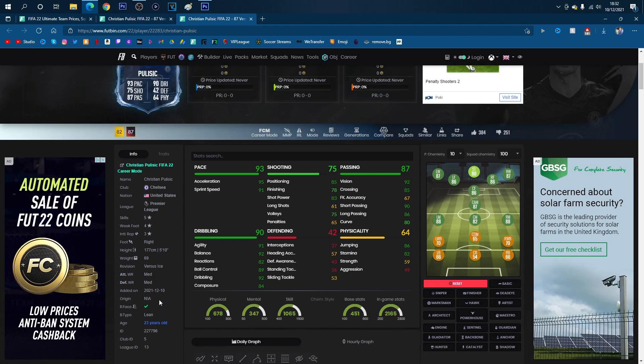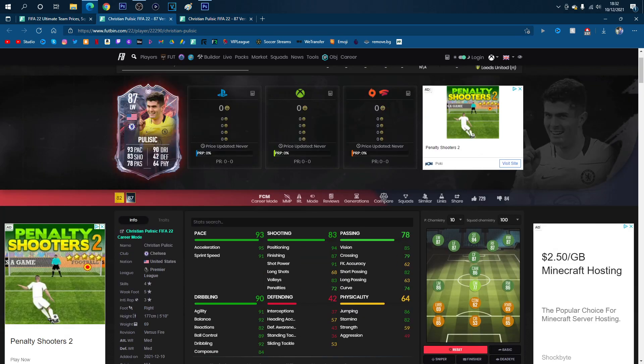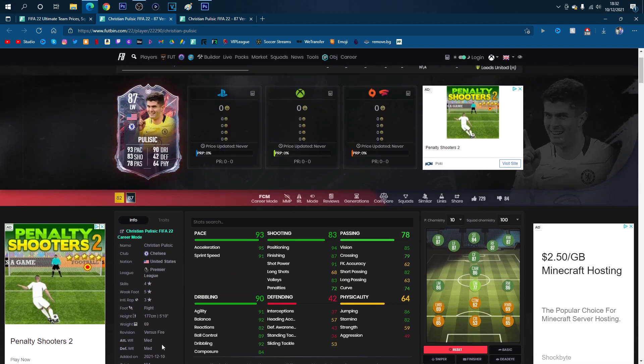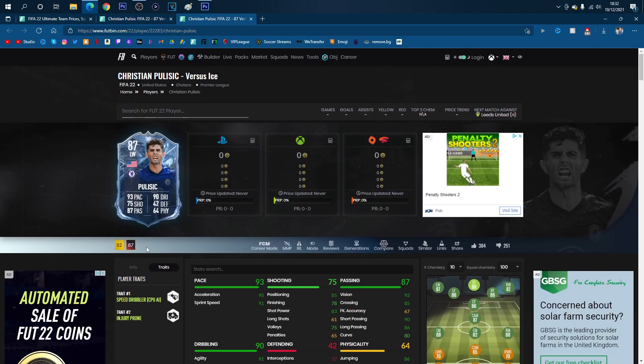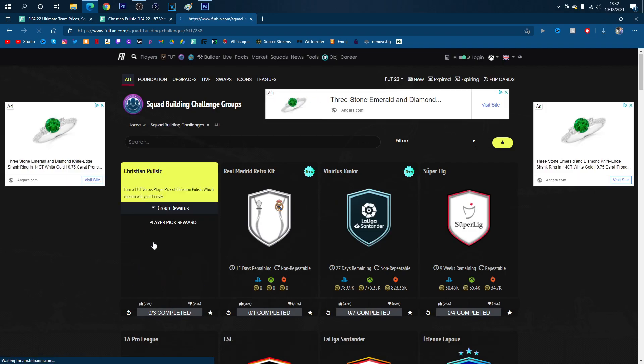He's got medium/medium work rates - pretty decent. Pause the screen if you want to have a look at the full stats. The cards are pretty similar other than skills, weak foot, passing, and shooting - I think those are the only differences. They both have the same traits: injury prone and speed dribbler. So they're pretty much the same. I'm going to go to Active Challenges now, and it costs 133k at the minute on Xbox.